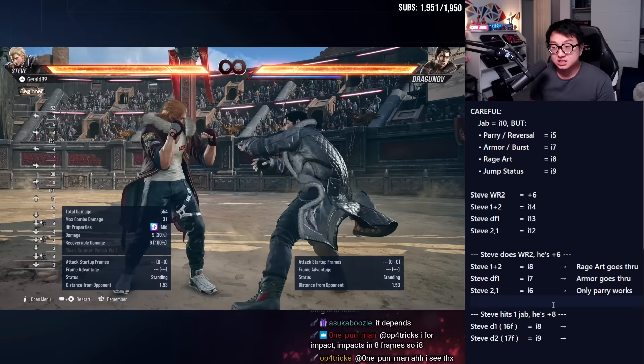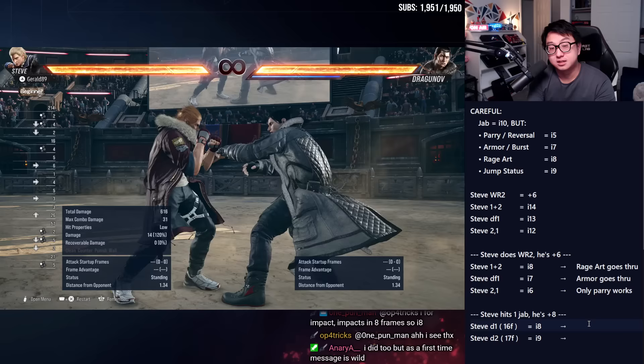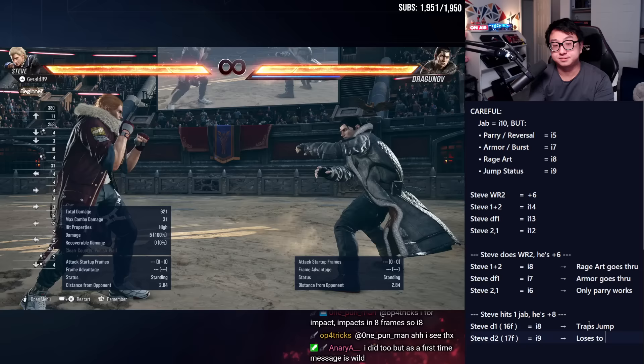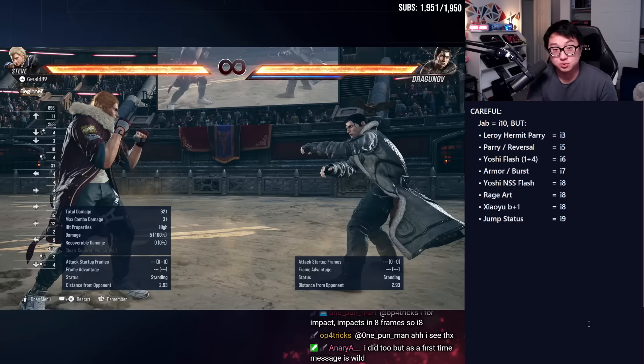So I have to use a different situation — I'm going to use one where I hit a jab on hit instead of on block. If I jab here and then do down one, I stop Dragunov before he does the jumping attack. If I do it exactly in frame but delay even one frame, I lose — the trap jumps. If I choose down two, which is one frame slower, he jumps over it. Dragunov's up-forward three isn't the scariest move, but this covers Brian orbital, Lars orbital, hop kicks — so it's really important to understand how to trap the nine-frame jump status as well.